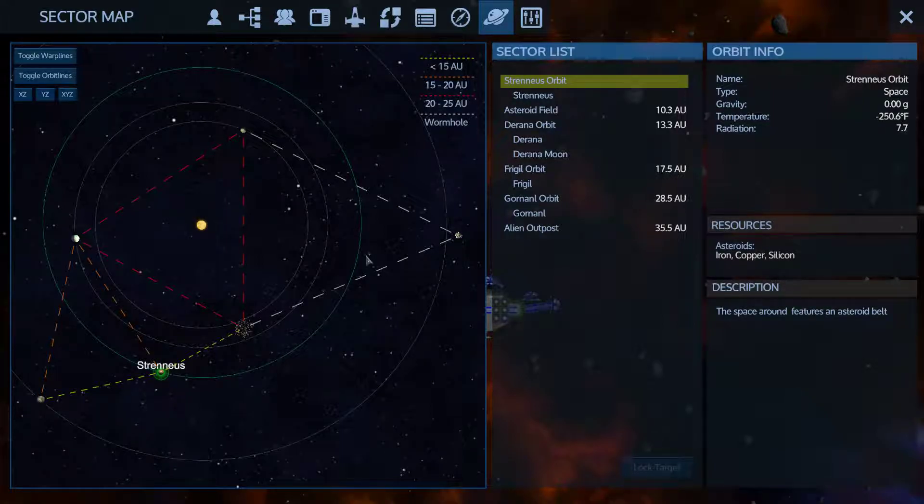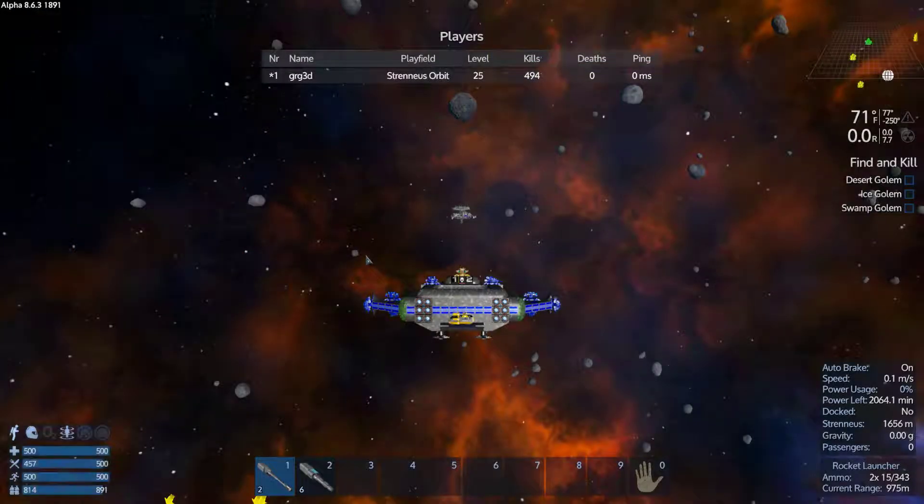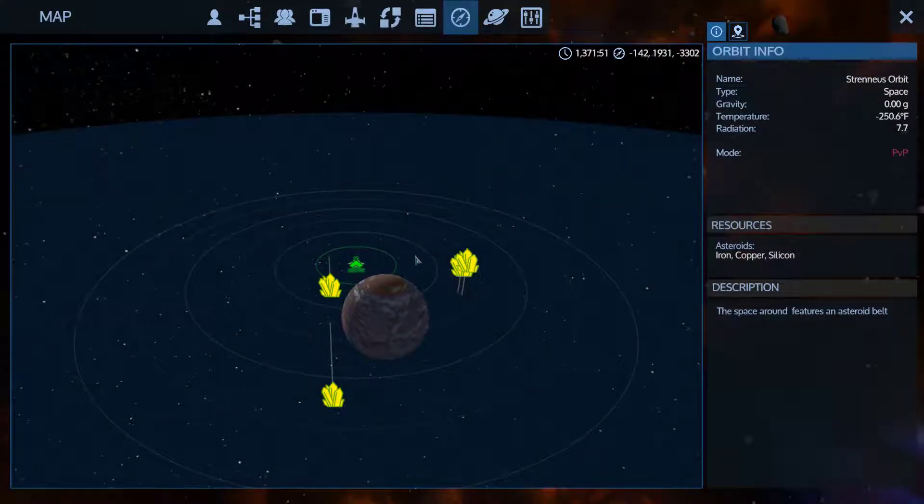Hello, Imperion Galactic Survival fans, GRG3D here, and welcome to Ultimate Iron Man Season Zero, Episode 30. 494 kills and I'm still not dead. Start map.